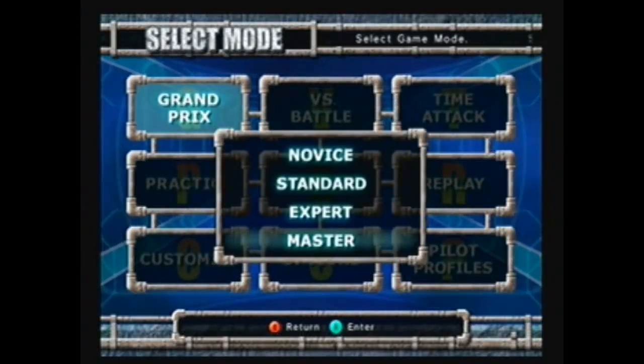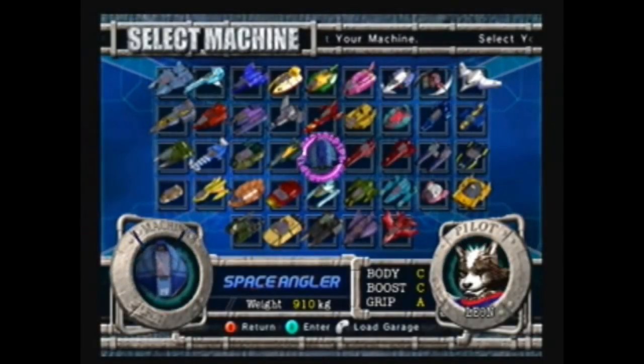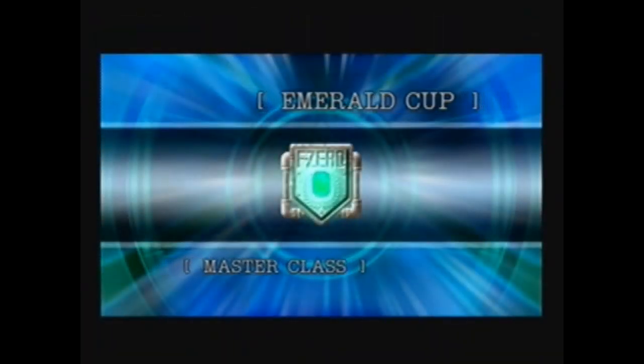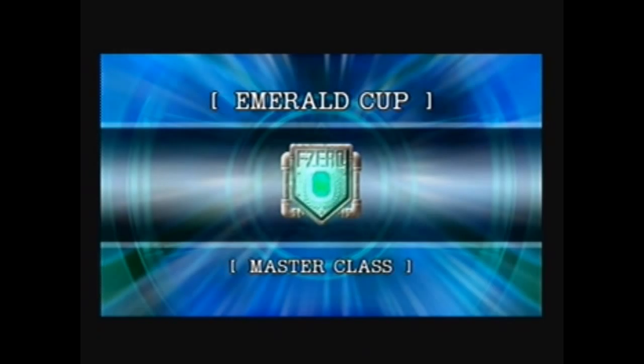Two cups down, three to go! This time around we're going to do the obvious counterpart of Ruby and Sapphire, which is Emerald. And we'll do it in the Space Angler, which is a very similar car to the White Cat that we used last time, except it's considerably lighter.